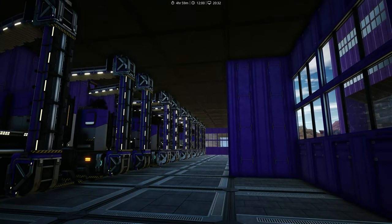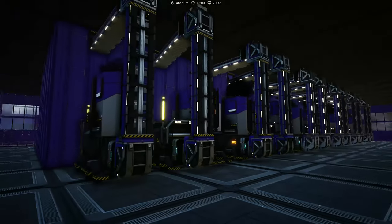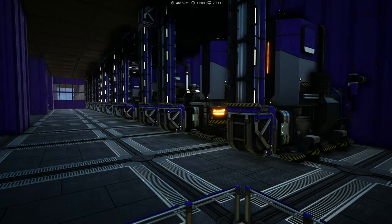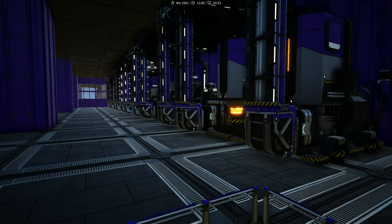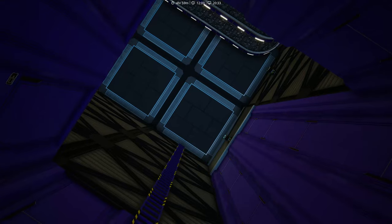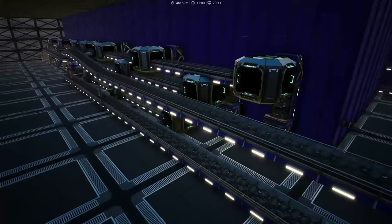So the layout goes: smelter, forger, smelter, forge — and the same on this side: smelter, forge, smelter, forge. All forges are overclocked to 200%.